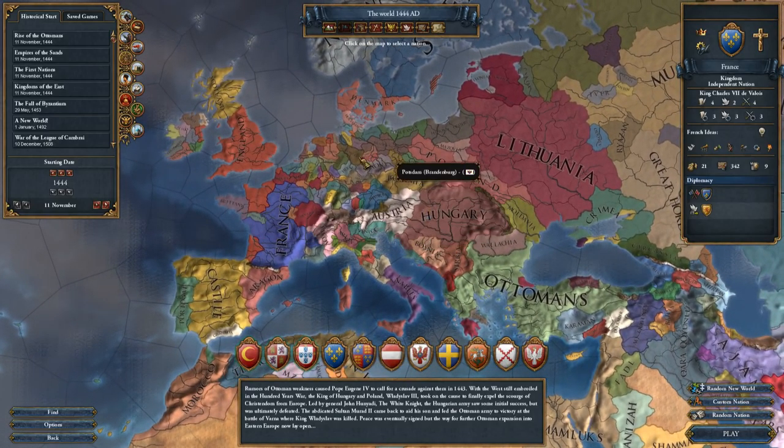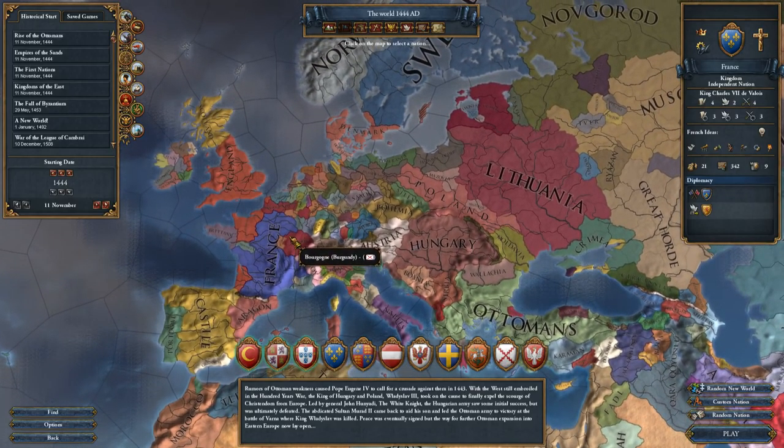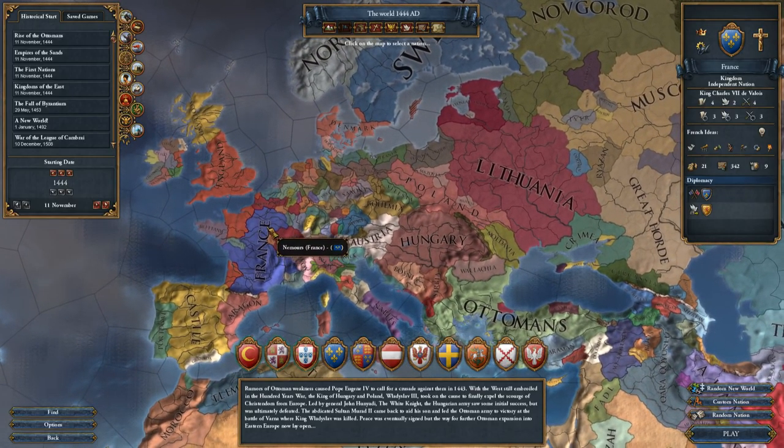I don't want to get too involved in the HRE and I don't want to get too blobby either — that's kind of where I'm going. I'll just be reacting to the game as it plays. Anyway, we start out with France, which is a kingdom rank with the Western Technology Group, and they start out Catholic.